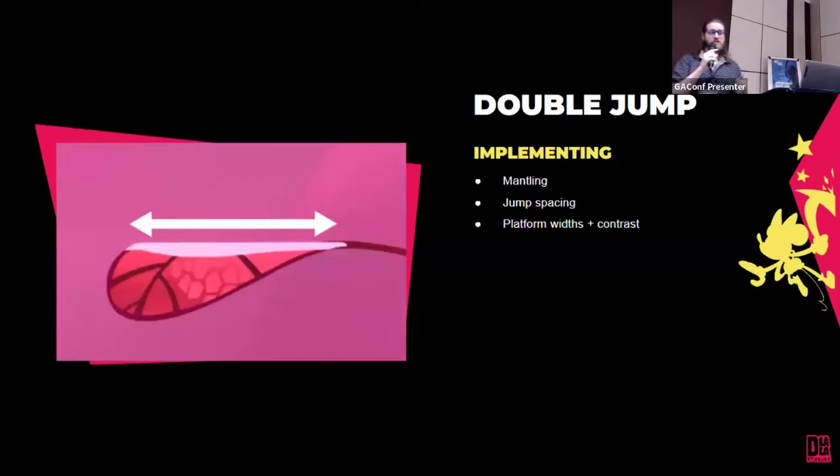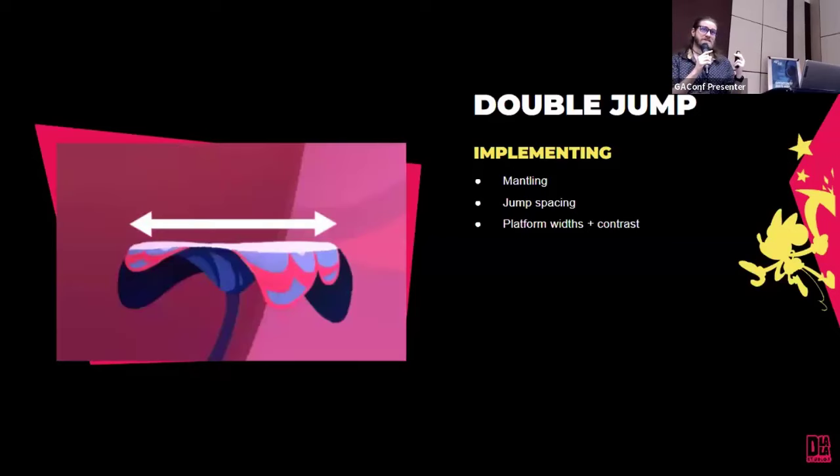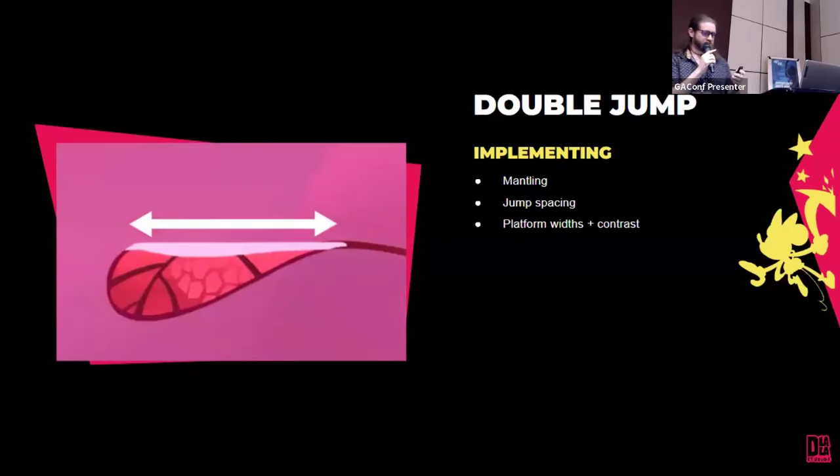We also made sure walkable terrain was very clear — high contrast lines underneath platforms and floors to hammer home that this is walkable. That needed to be the highest contrast area. We also noticed people liked the rope drop mechanic but it was fiddly — you had to go to the edge of a platform, the rope was quite short, making it difficult for both people dropping and climbing the rope. So we went back and questioned those limitations.